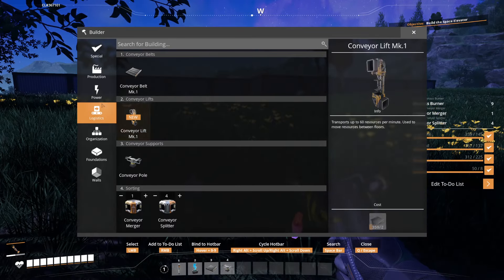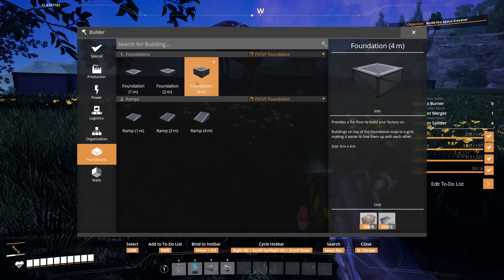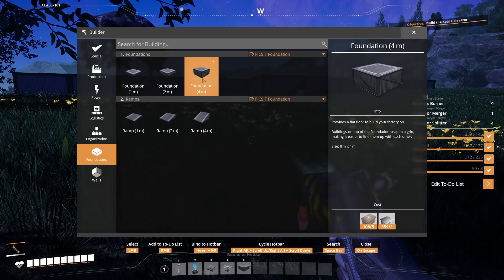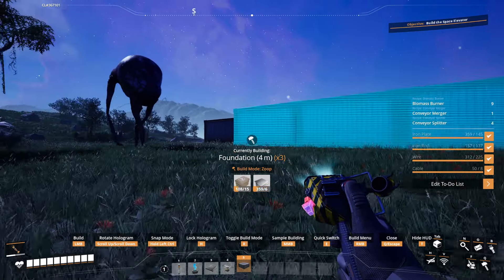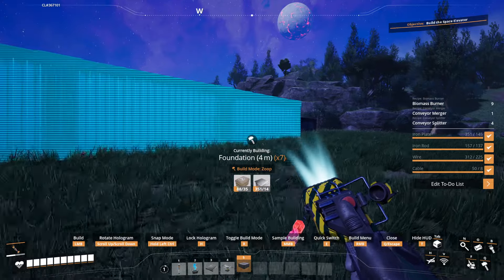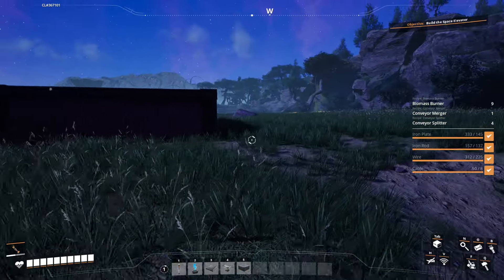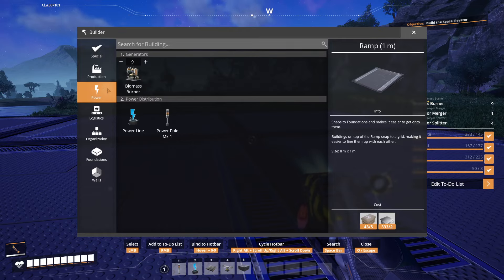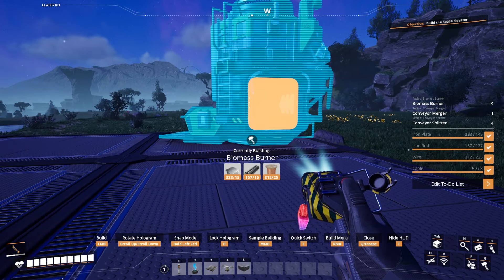Because of all these things. I'm going to add the foundation to my hotkey here. The four-meter foundation costs the same amount. If I press a number while I'm mousing over it, it's now on the hotbar. Now I can just do this — and I'm using the zoop.